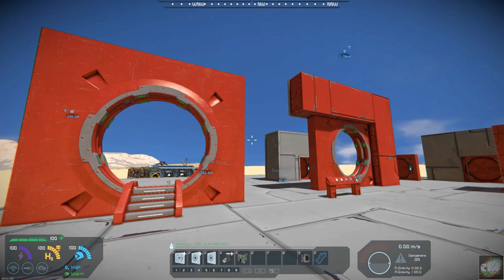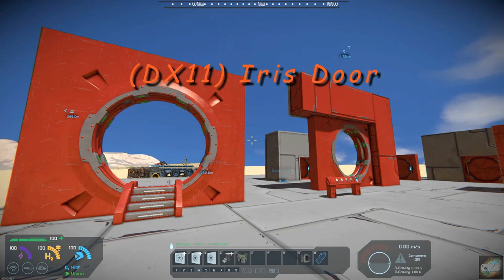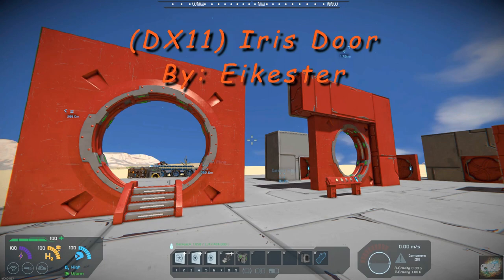I'm not sure to call it a quality-of-life mod, but it certainly will enhance your ability to decorate and make some interesting designs on your ships and stations. Today's mod is an iris door, a DX11 iris door, and it's by Eykster.